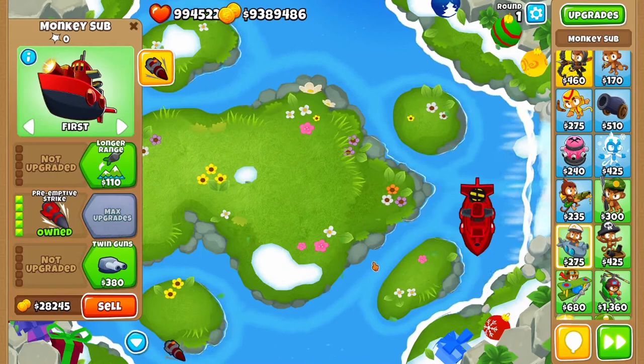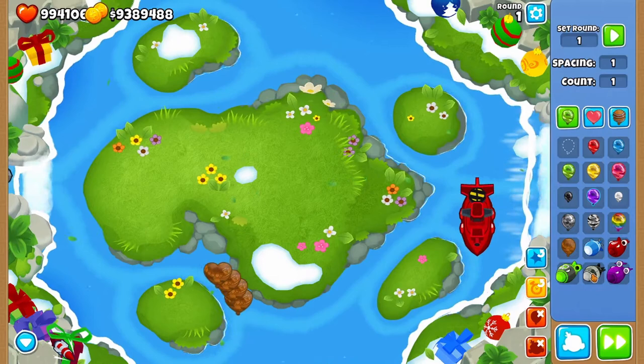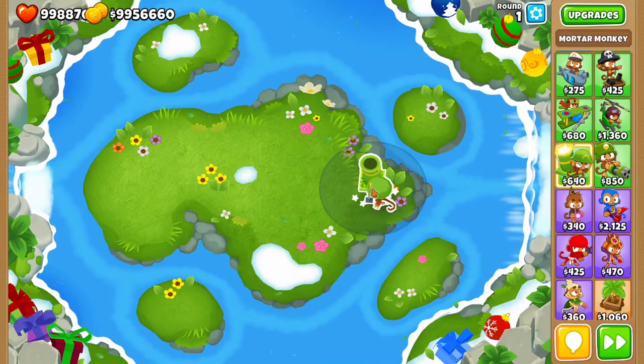Quick special note: a Tier 5 Submarine does not need camo detection for its initial missile to attack mob-class balloons, mainly DDTs. You can see the missiles coming out without it having any method of camo detection whatsoever, even as ceramics pass the exit.